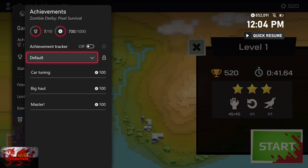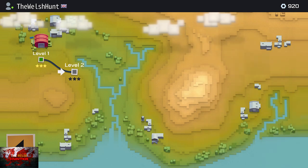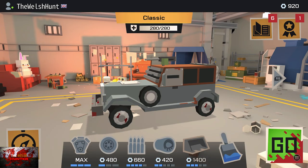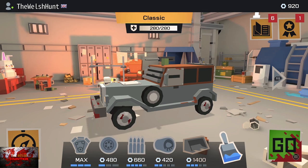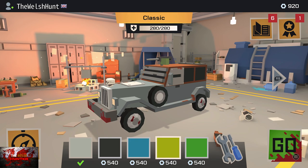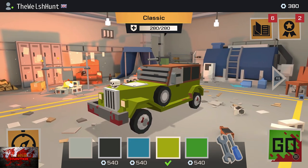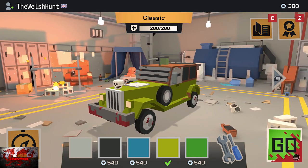We've got three achievements left: painting a car and earning 1,000 to 1,500 points. If you go onto the paintbrush, you can choose any color you want — let's just get this one out of the way.